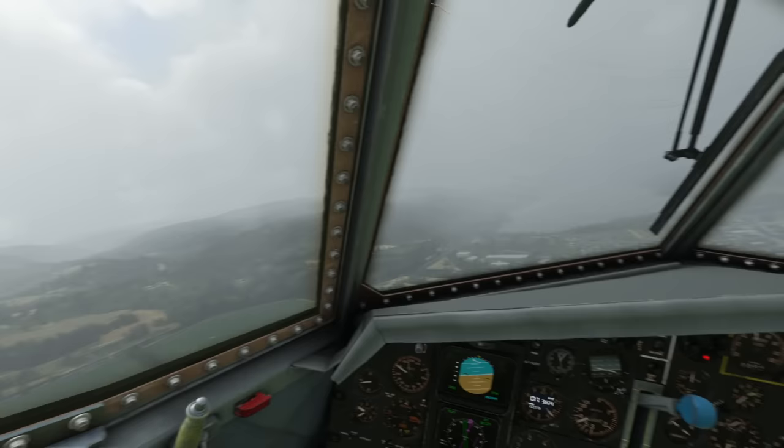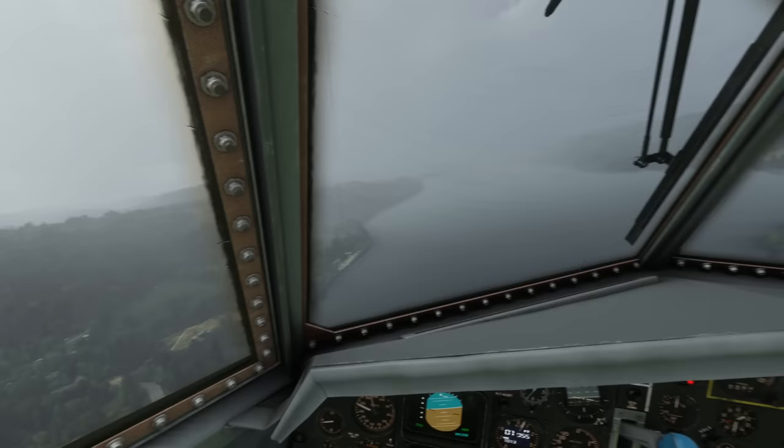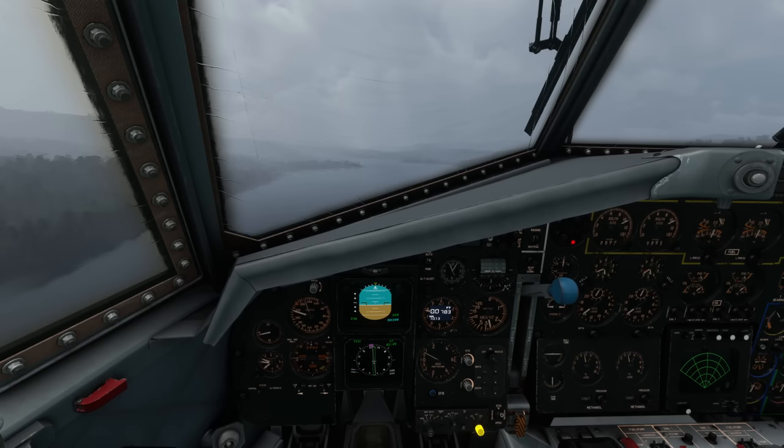The next track should be 218. I'll change the green arrow in just a minute. Let's set this course — green arrow — 218. And 218 is the track we want all the way down to the entrance to the Mach Loop, so that's nice and simple.